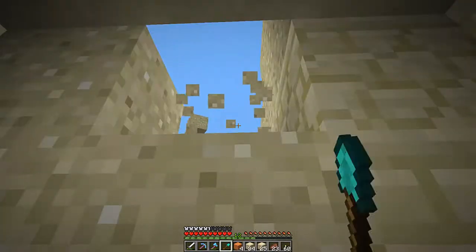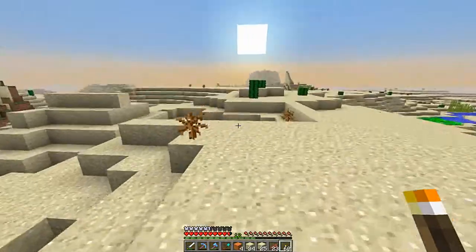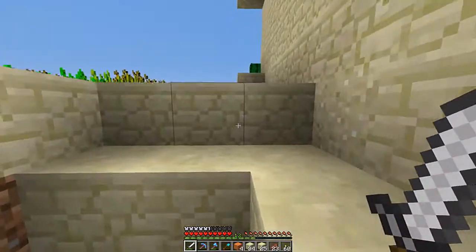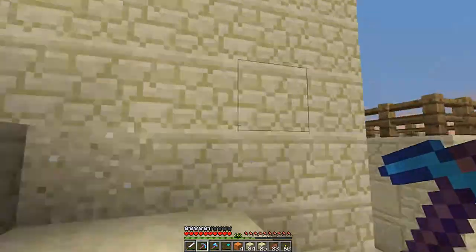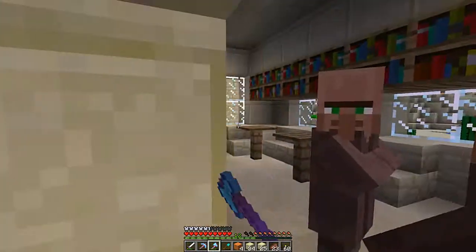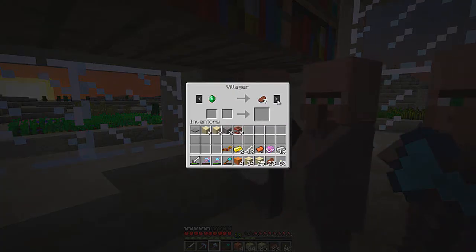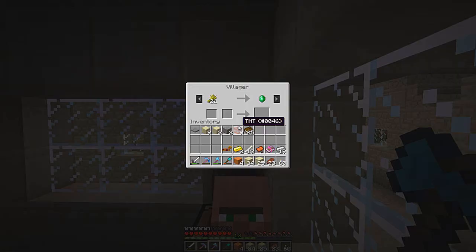This is a pretty cool place. I wouldn't be surprised if I come back sometime and tear down the entire pyramid just to get sandstone. Also, this village might be where I get my villagers from whenever I do villager-related stuff. It doesn't look like it has a blacksmith, but it does have a library. There are so many farmers here - why are there so many farmers?